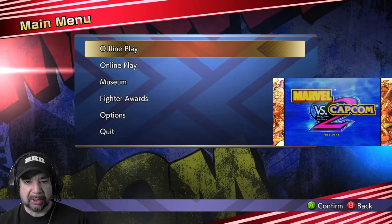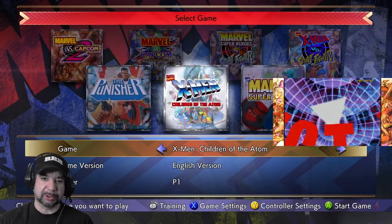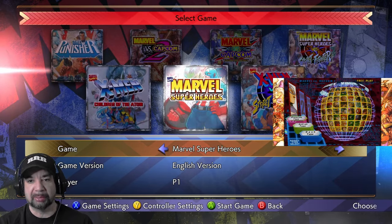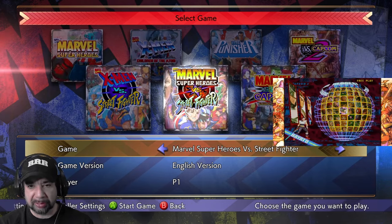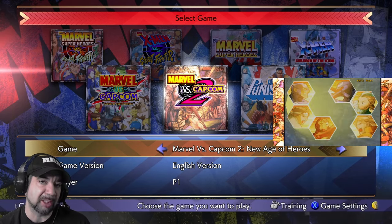You get all these games with offline play, online play, museums, and some extra stuff we'll get into in a while. Starting with offline play: Children of the Atom is kind of where it all started — big sprites, a little slower gameplay but still awesome. Then you have Marvel Superheroes, Marvel Superheroes vs. Street Fighter, Marvel vs. Capcom, and the most competitive game, Marvel vs. Capcom 2.